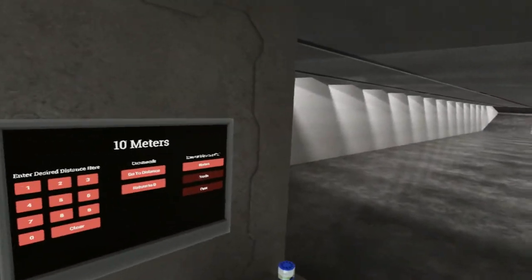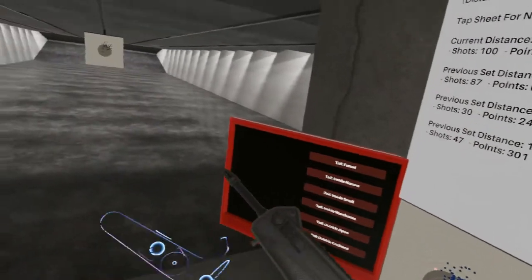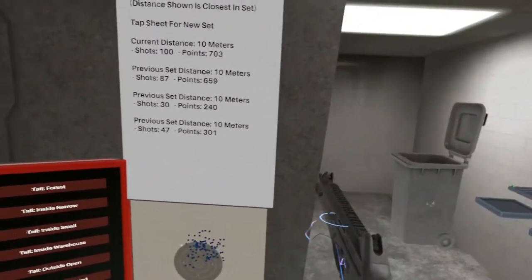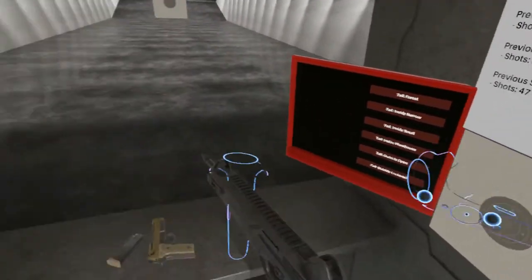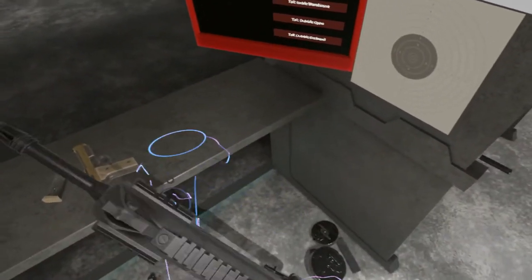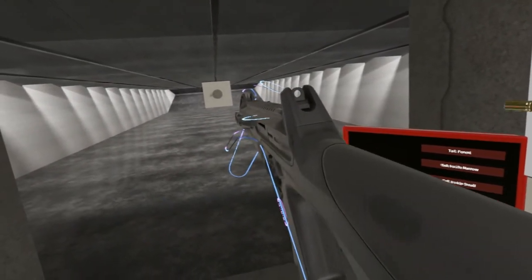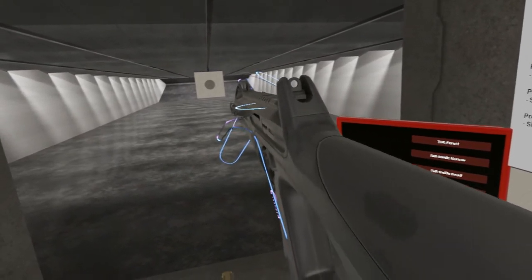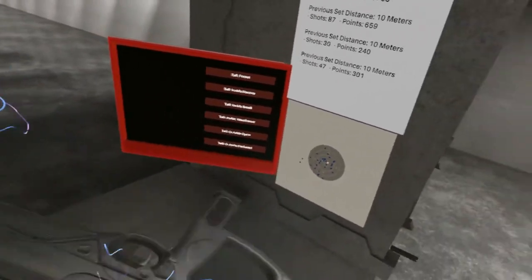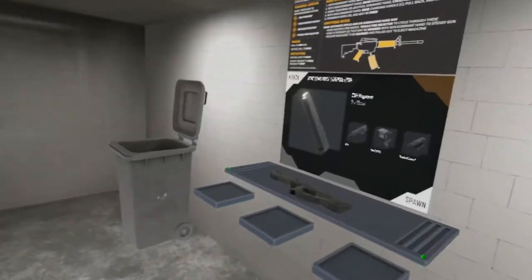Longer barrels make more mass and are more likely to catch on things. That's why SMGs are used in buildings — because they're small, you can maneuver them nicely. Nice and stable — just enough of a variant of a pre-existing gun. We're going to create more mess here, we know that.